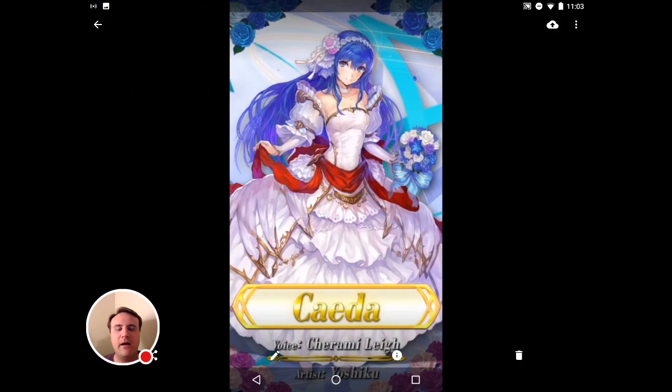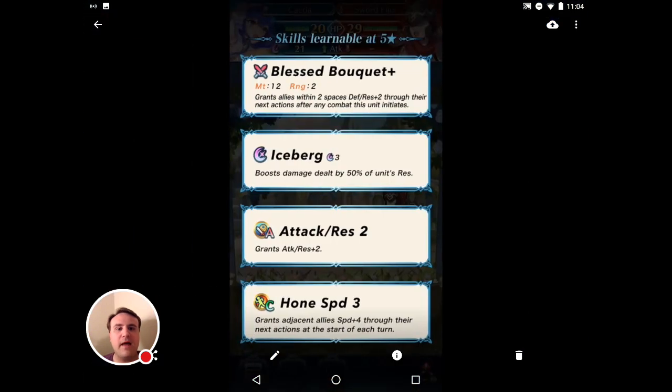This is the long-awaited wedding banner. There are four different brides in this one. The first one is Kada. Some people weren't surprised about this, being that it's Marth's bride. All the brides have some interesting, unique abilities, and of course all of their skills are inheritable onto other units, so if you get these brides and for some reason you want to trash them, you could definitely bring their skills over to someone else.